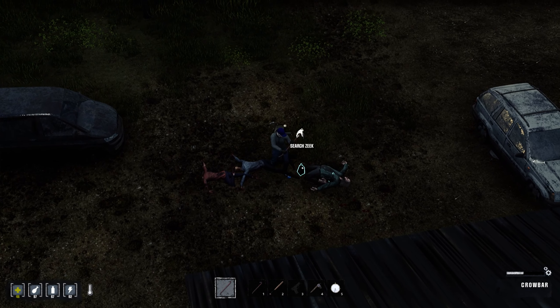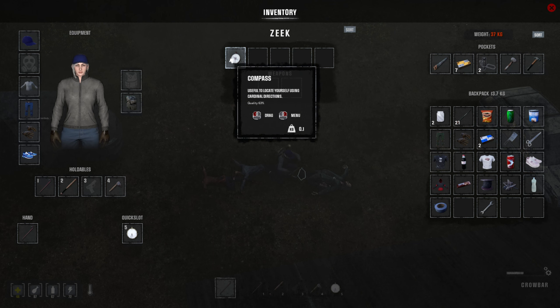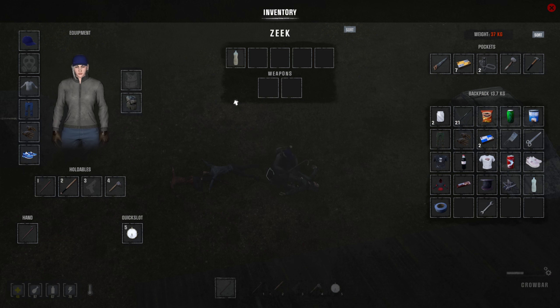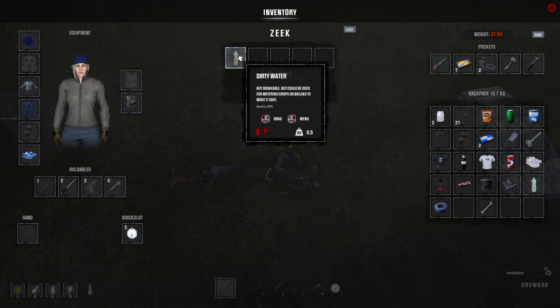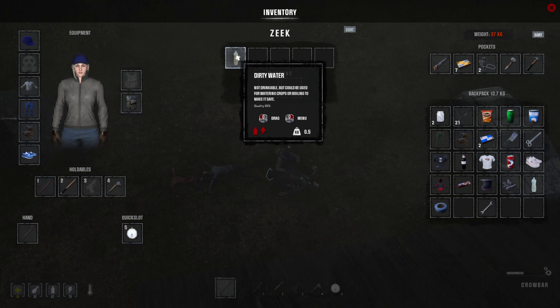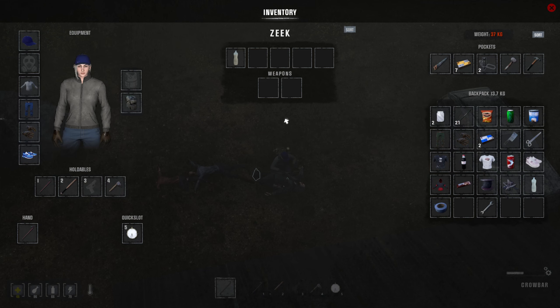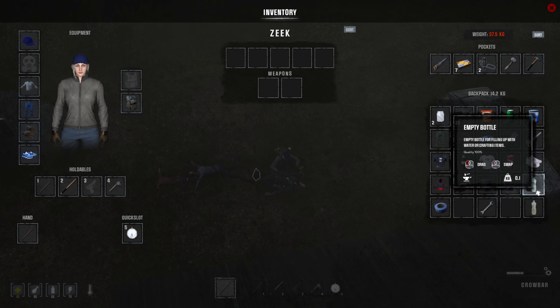Okay, the head flew out. Compass — I don't think we need a compass. Dirty water — we'll need to make it safe to drink. Okay, we'll just keep it.